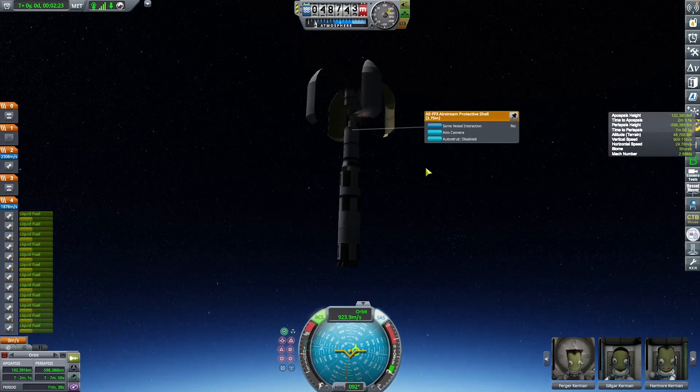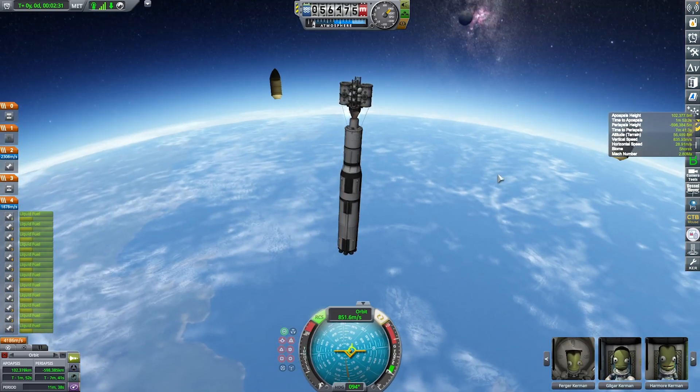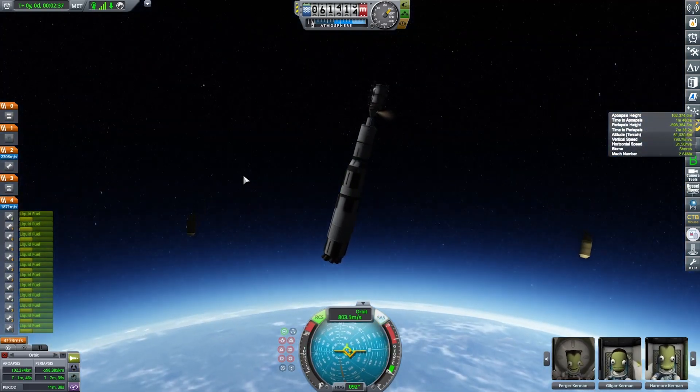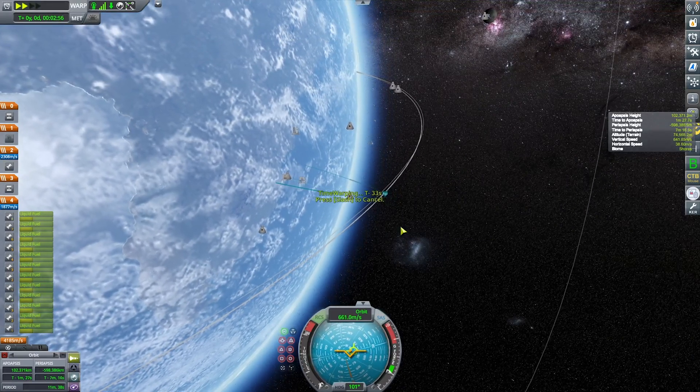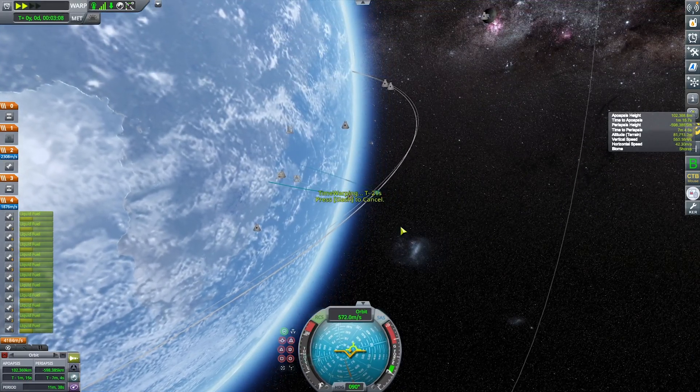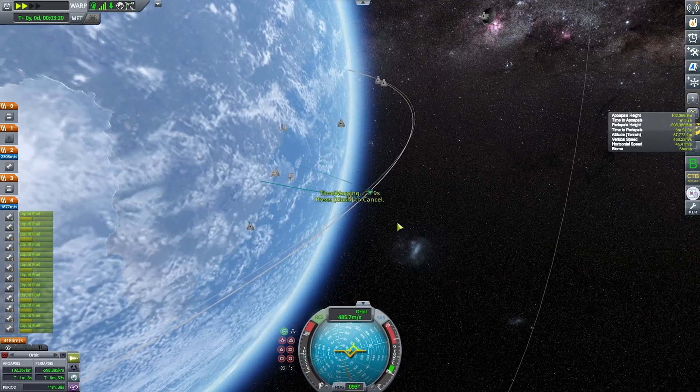Now that the payload fairing is gone because we're high above the atmosphere, we can just time warp ahead, reach our apoapsis, and then burn 90 degrees and circularize into our orbit.